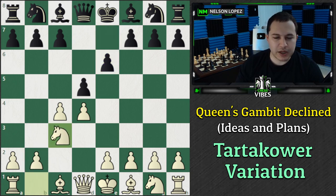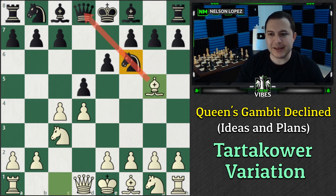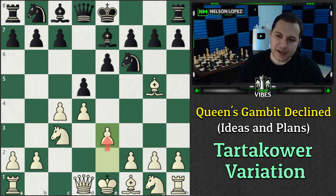The main line we're going to focus on is Knight to C3, putting more pressure on D5, Knight to F6 - Black defends - Bishop to G5, pinning the Knight, and Bishop to E7. Black says, nope, I don't want to deal with the pin. Let me break the pin with Bishop to E7. Then E3 and Knight to F3 - a lot of times these moves are interchangeable. You play one and then the other; you could also play Knight to F3 and then E3. It's probably going to transpose.